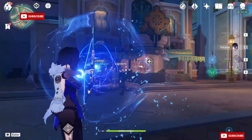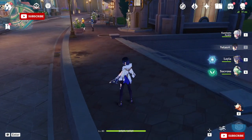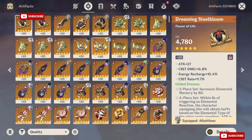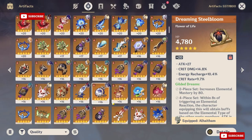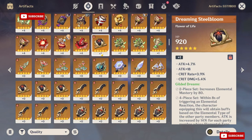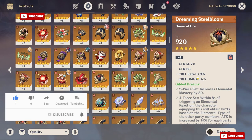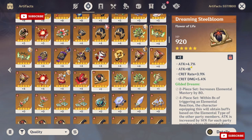Somewhere in the game it is written that once you level up one of the artifacts, the artifact can absorb the other artifacts' substats. For example, I have a piece right here where I have crit rate and crit damage. If I level up this to plus three and then I use a bunch of artifacts with crit damage, it is possible that I may have crit damage leveled up instead of the other stats.